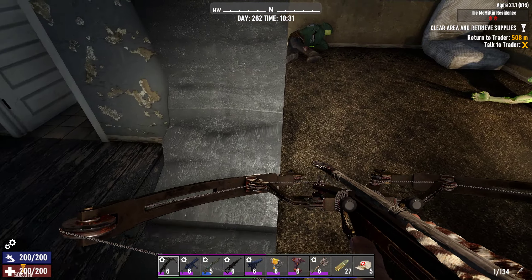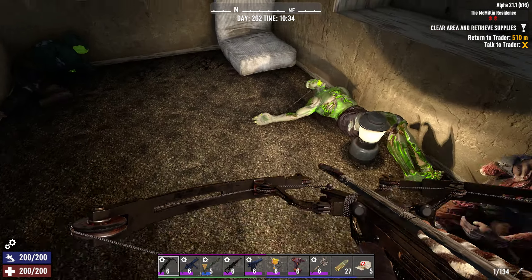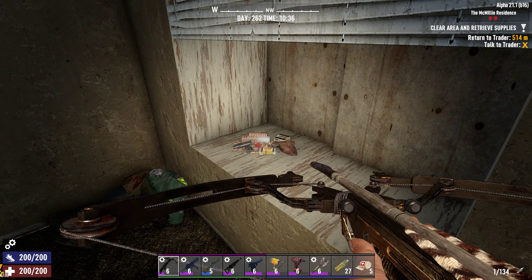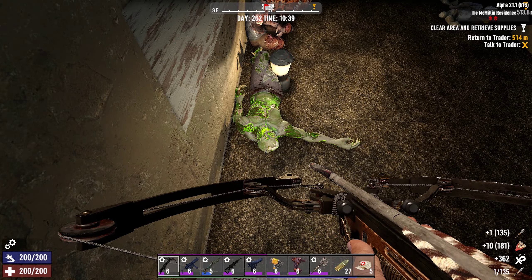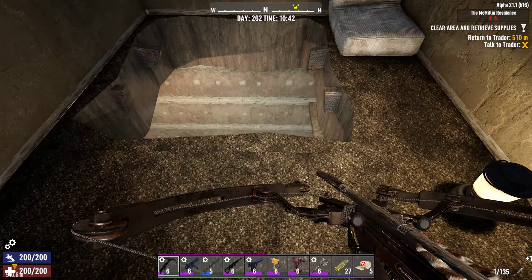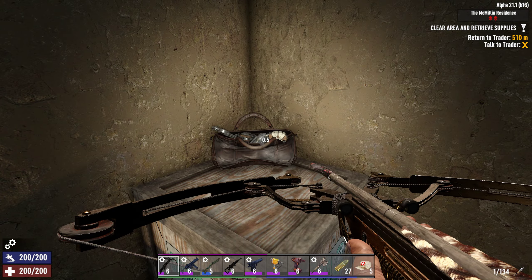This floor looks kind of shady work here. Look at how damaged that is there. Be careful when you come in here — I'm guessing this is gonna be a false floor. Watch — yep! Get another one in the head. Alright, let's collect our loot.